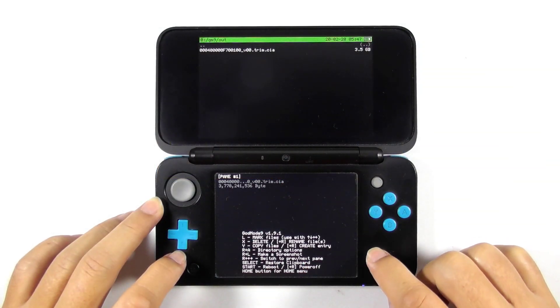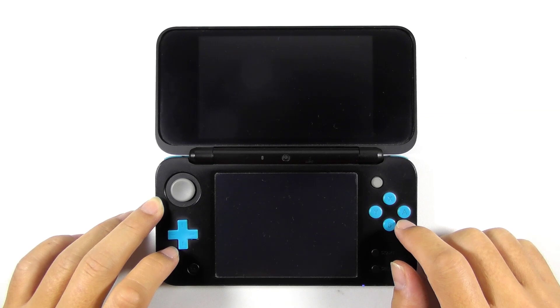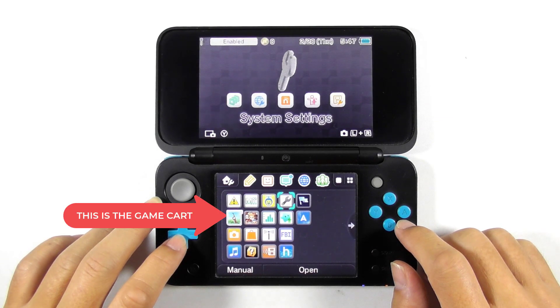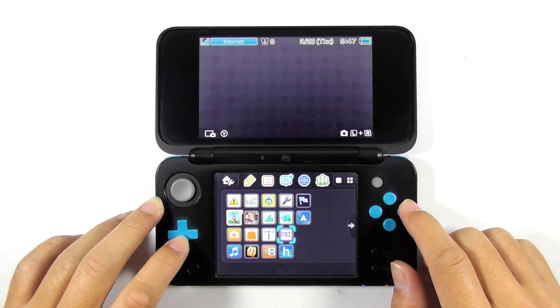Let's press the start button to reboot the console. Note that this is the game card icon, not the extracted CIA file. Now run FBI.